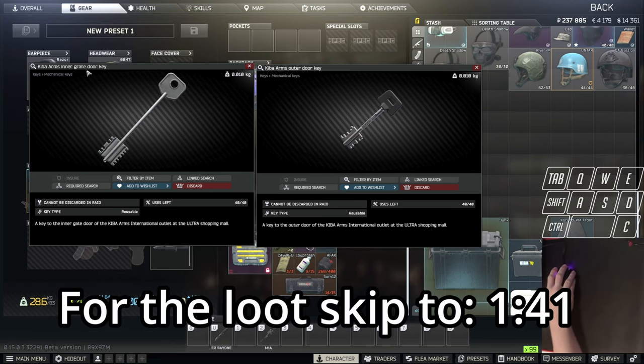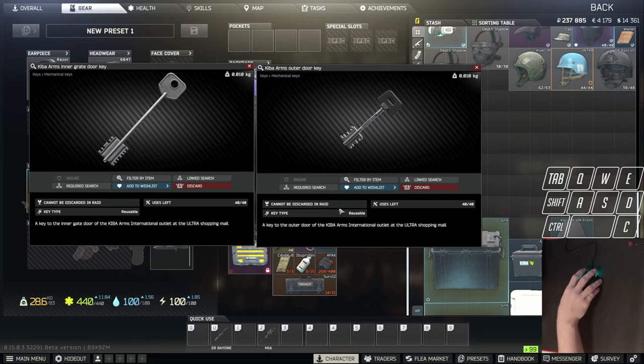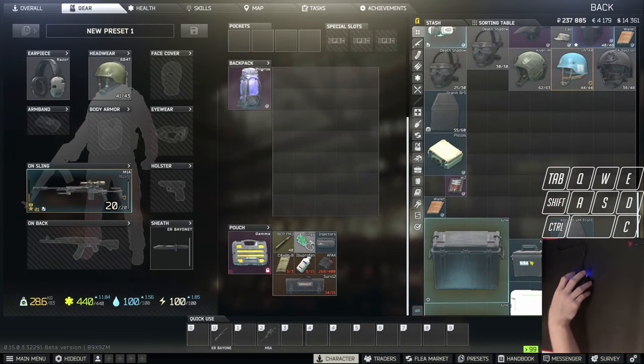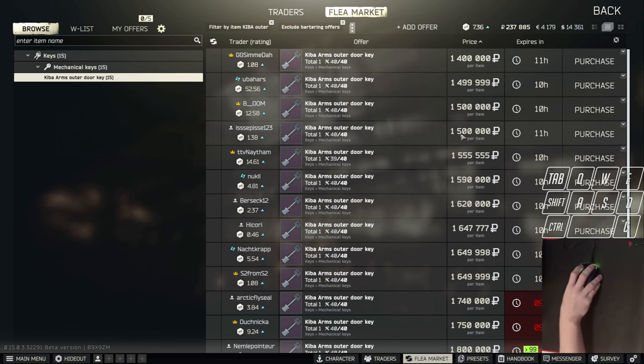To open the store you're going to need the Kiba Arms inner key and the Kiba Arms outer key. They both have 40 uses. The Kiba Arms inner key is going for around 100 to 120k rubles, and the Kiba Arms outer key is going for around 1.1 to 1.3 million rubles on the flea market.